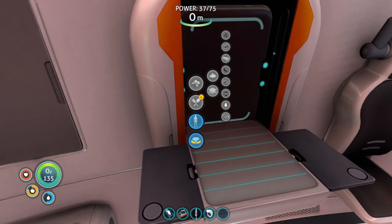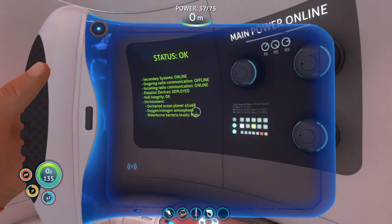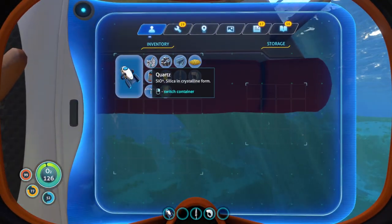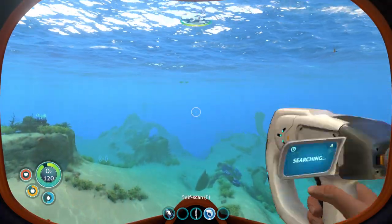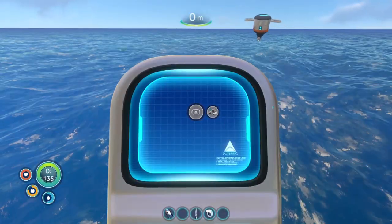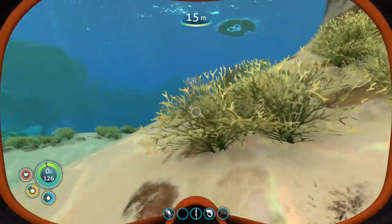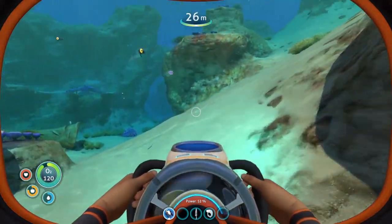I know we needed a few things for the Seamoth as well — I think we needed a titanium ingot as well as a power cell, and I already got those going. Let's take a look. For the Seamoth, I think all we need extra is glass — I don't think we have enough quartz. So we need to get quartz, we need to get gold. We also need more silver. Silver, gold, quartz — I guess we shall go around and try to find stuff.